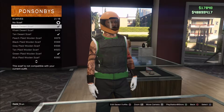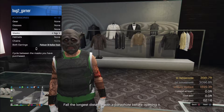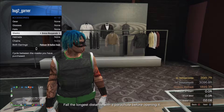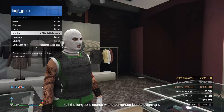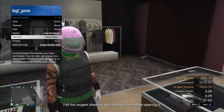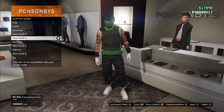Now that you have everything on, go to style, go to accessories, go to mask, and put on the green bear clover mask. Once you have that on, put on the black bulletproof helmet and save that as an outfit.